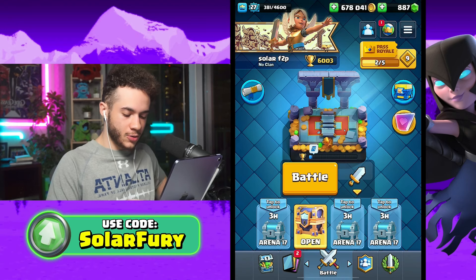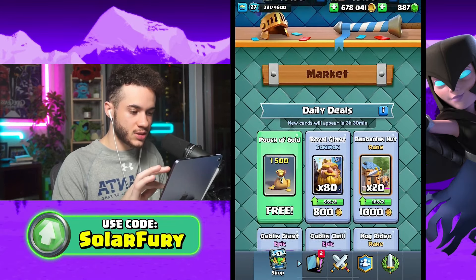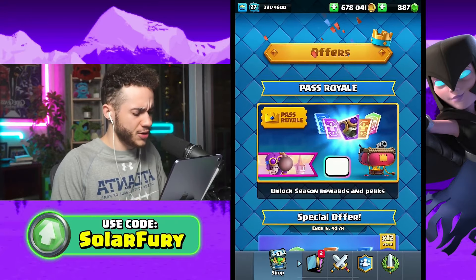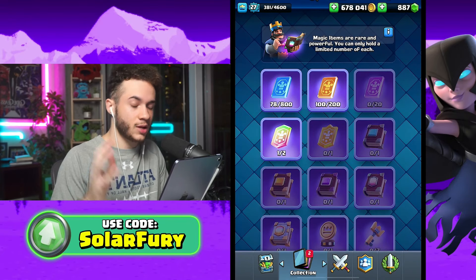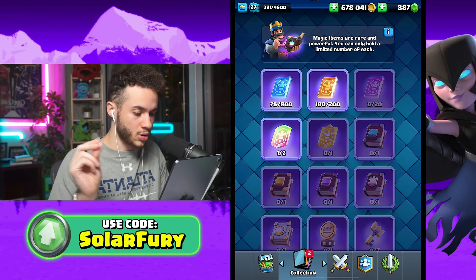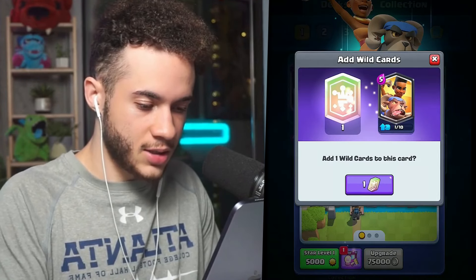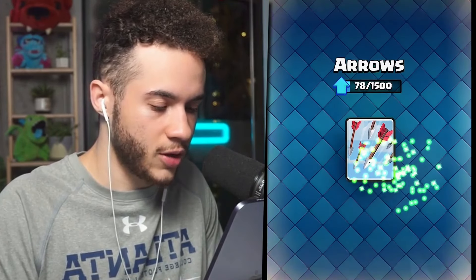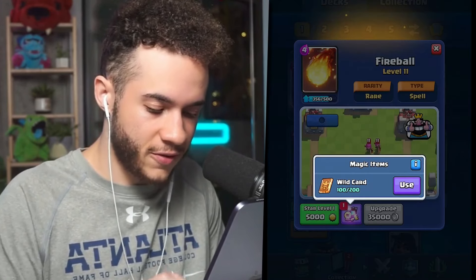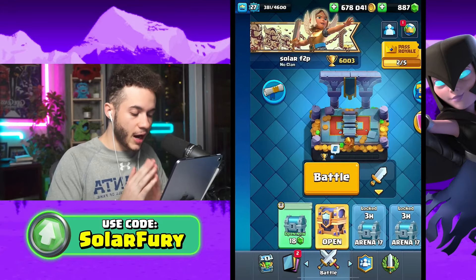We got our royal wild chest. I already claimed my free reward in the shop today — it was some rare wild cards, about a hundred of them. With these wild cards I'm going to use all of them to maximize what I get from the royal wild chest. I'll put the legendary wild card on the Ram Rider, the common wild cards on the arrows since my firecracker is already level 12, and the rare wild cards on the fireball. We're getting really close to a level 12 fireball.